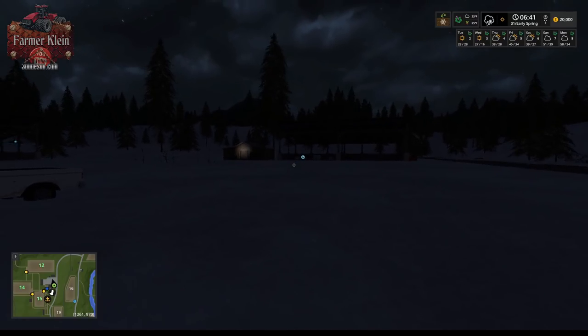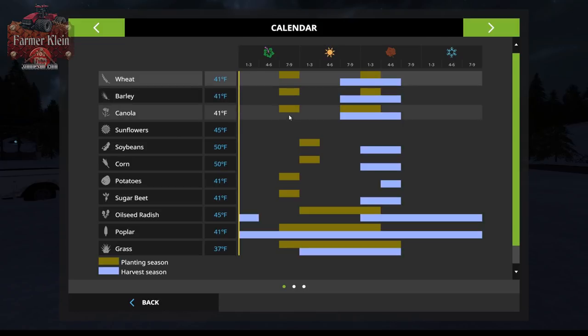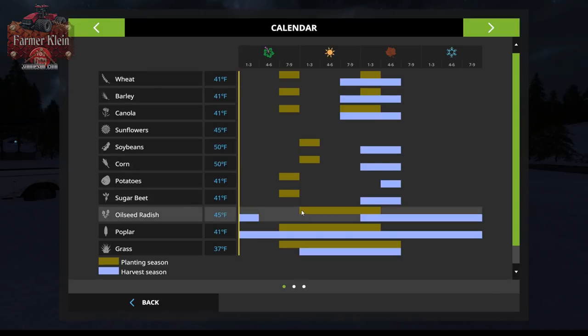Let's look at the planting schedule. We can plant crops, but we can't plant pretty much anything until late spring, and we only have late spring to plant wheat, barley, and canola. We can't plant sunflowers at all. We can't plant soybeans or corn until early summer. Oilseed radish, poplar, and grass are very limited as well. If you remember from default Seasons, you can plant grass from early spring all the way to early winter, and poplar from early spring through autumn. There are definitely some significant changes to the planting schedule.